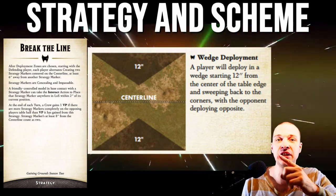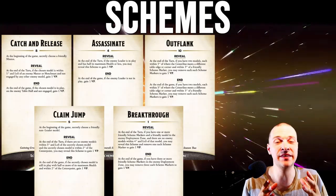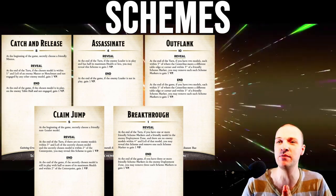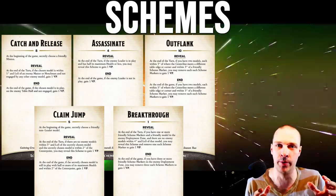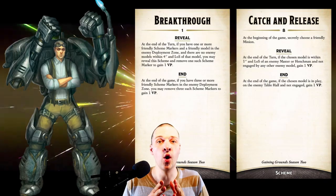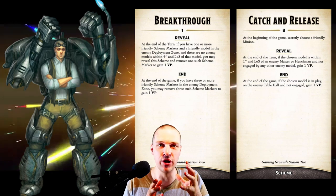With the additional scheme pool of Catch and Release, Assassinate, Outflank, Claim Jump and Breakthrough. Asami Tanaka chooses Claim Jump and Outflank, while Hoffman grabs Breakthrough and Catch and Release.